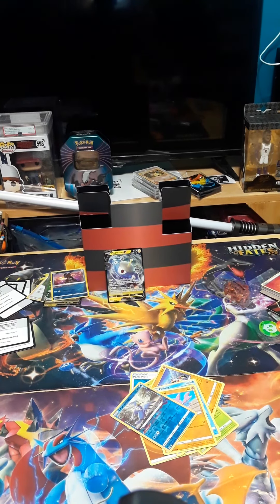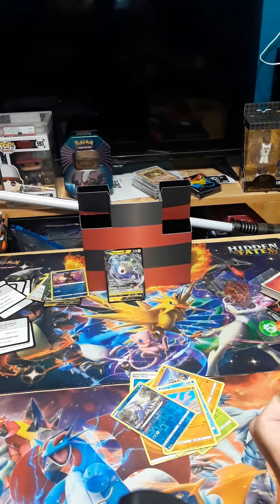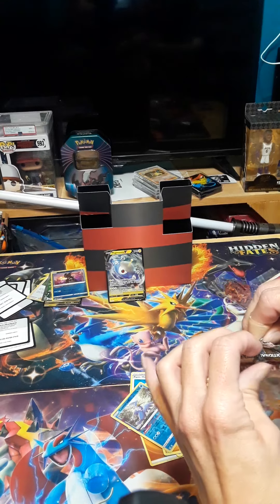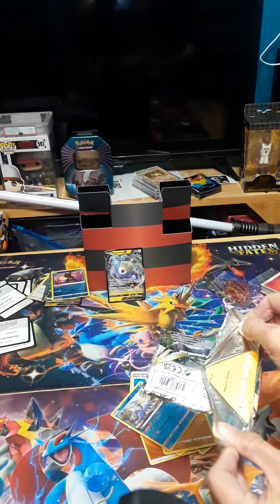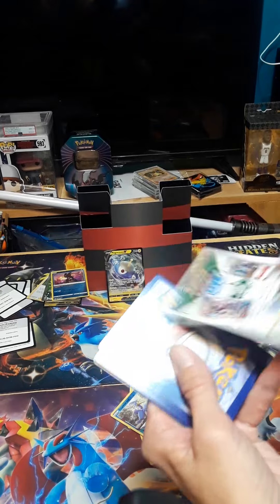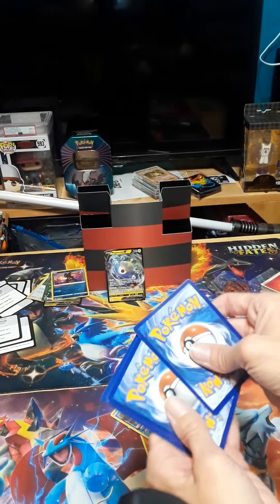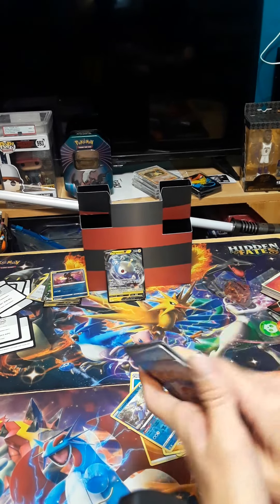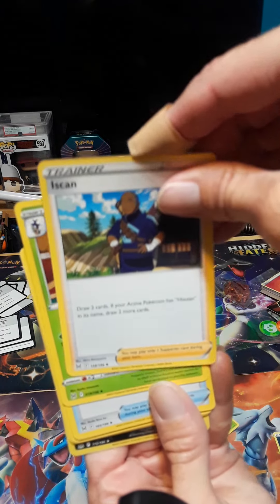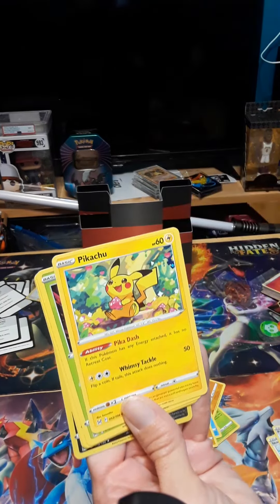But like that is so weird how the holo from it is just bleeding on through. Okay go ahead. This one Gardevoir. These are hard to open. My code card. That's the code. Dark energy, dark energy.